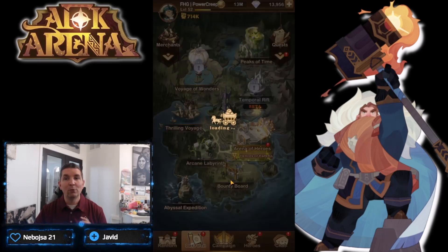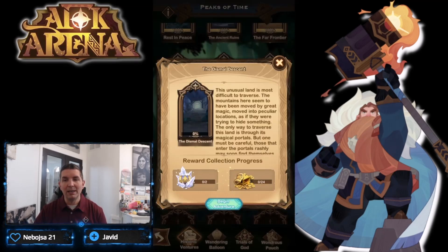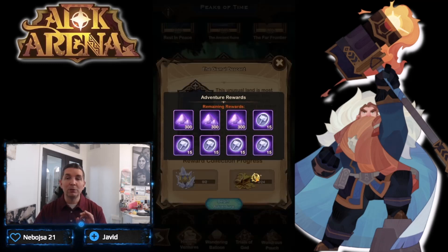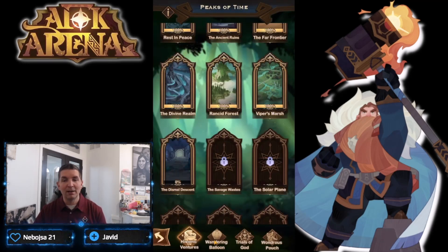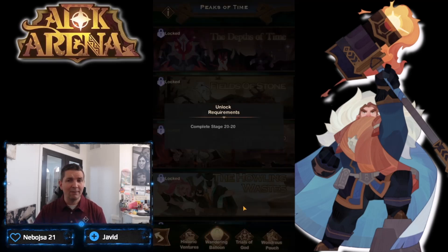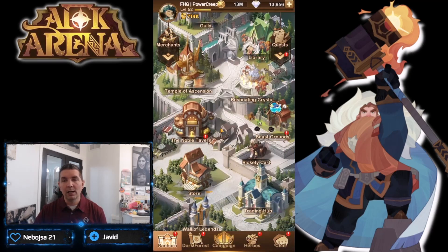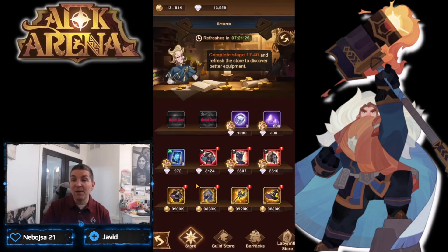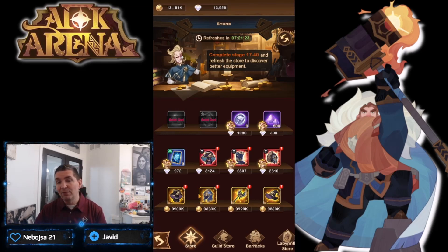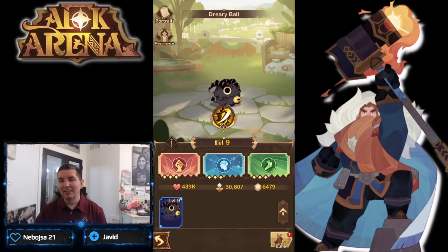A new Peaks of Time opened — the Dismal Descent — and we're making a ton of progression there because Aynes is literally carrying us. The Wandering Balloon is not far from opening, and the Trial of Gods has more faction-specific content. We're banking everything in here. The Beast Ground also opened with chapter 16.